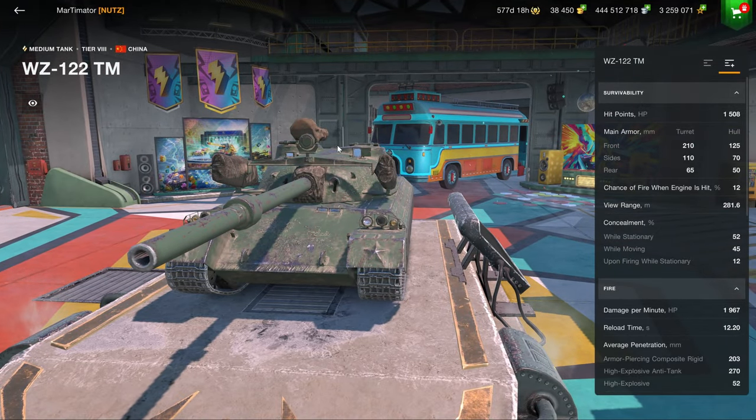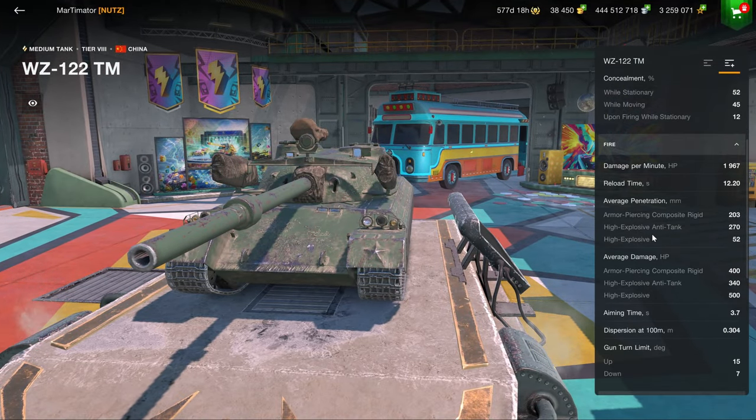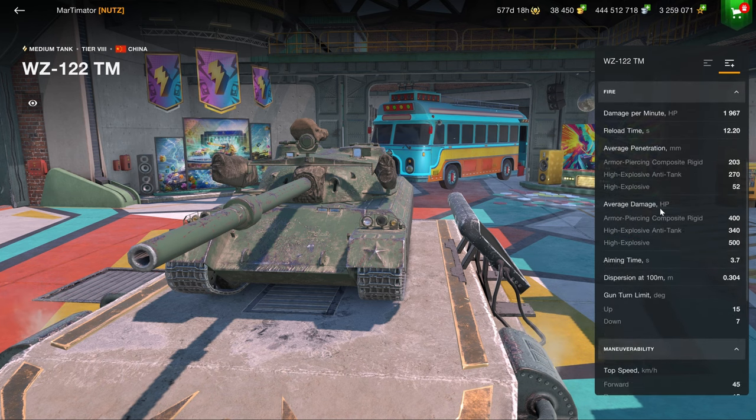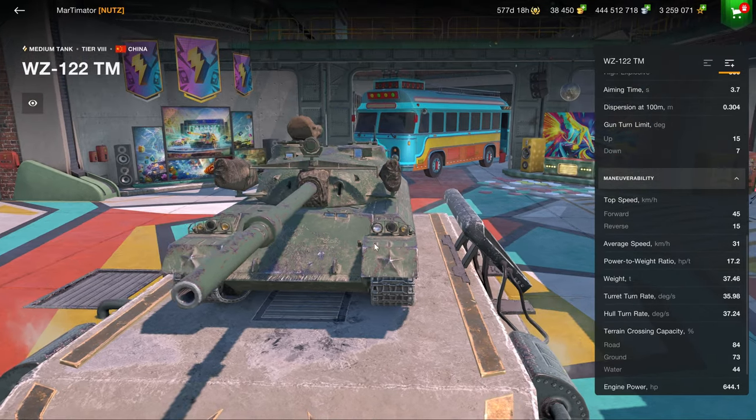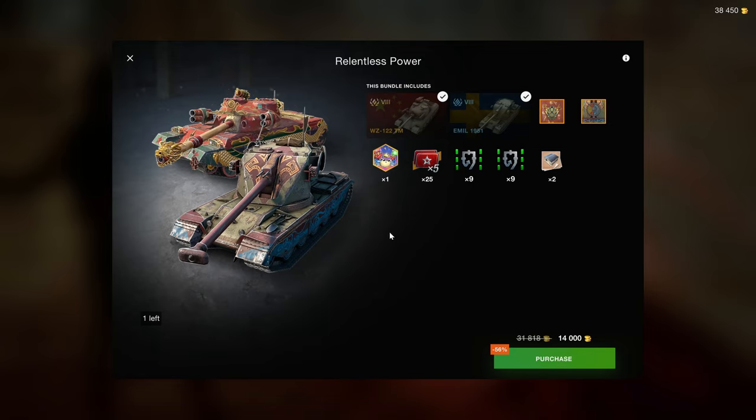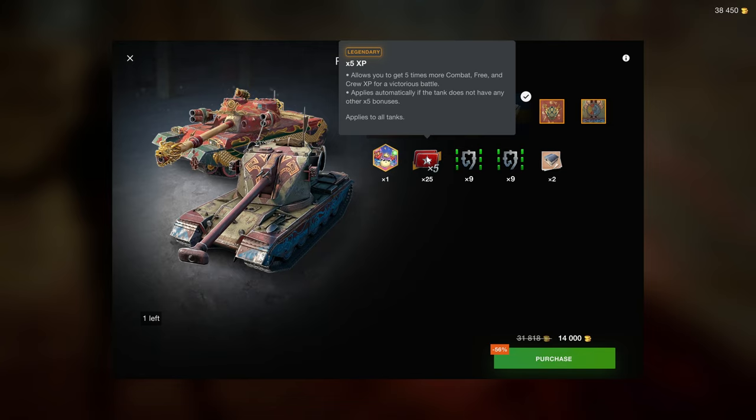The 122 TM is a slightly inferior Chimera. I would personally recommend the Chimera over this one. It has seven degrees of gun depression, good accuracy, 400 alpha damage, and a good enough ability. The armor is fine but the cupolas are pretty big and can be hit quite easily. It's not the best vehicle but definitely up there — however, a good vehicle for a bad price ain't it, and that's what this is at 14,000.